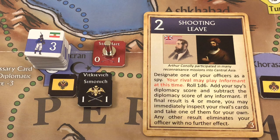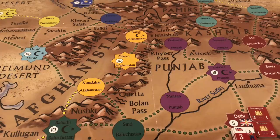If the result is 4 or more, the British can inspect the Russian hand and take one of their cards. If they fail, Studdard is eliminated. We roll 1d6 and the result is a three, modified to four — just enough to succeed. The spying attempt is successful.